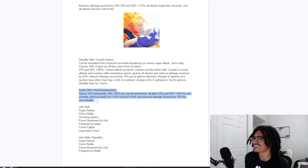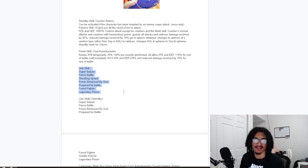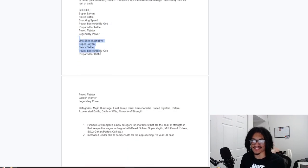He just has damage reduction and stats all over the place — this card is very good. His link set includes Super Saiyan, Fierce Battle, Shocking Speed, Power Bestowed by God, Prepare for Battle, Fuse Fighter, and Legendary Power. In standby his links are Super Saiyan, Fierce Battle, and Power Bestowed by God. He loses Shocking Speed for Golden Warrior in standby, which is an L since Golden Warrior is just a Ki and defensive debuff.